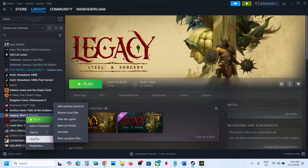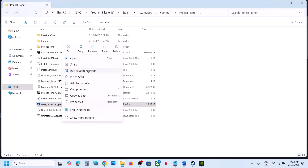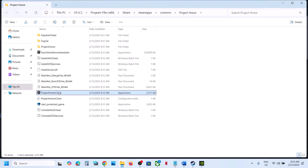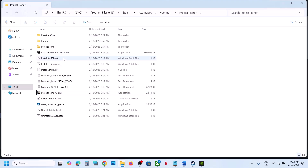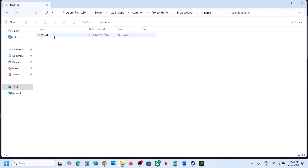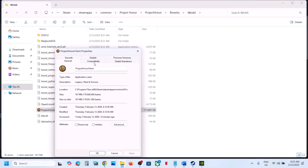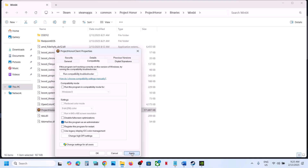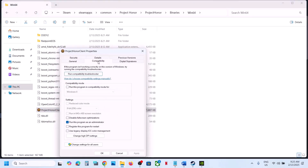The next step is to run the game as administrator from the game installation folder. Right click the game, select Manage, click Browse Local Files. Try launching using Start Protected Game — right click and Run as Administrator. If that doesn't work, right click Project Honor Client, run as administrator. If still not working, open the Project Honor folder > Binaries > Win64, right click the exe, select Properties, go to the Compatibility tab, put a check on 'Run this program as an administrator', hit Apply, OK, then launch the game.